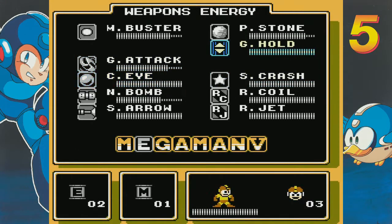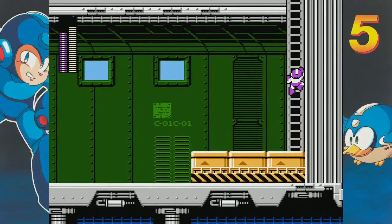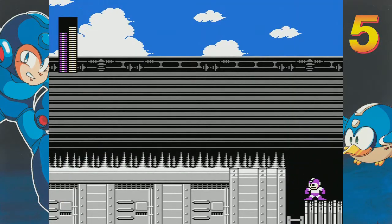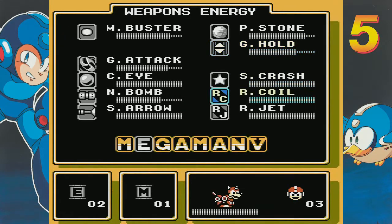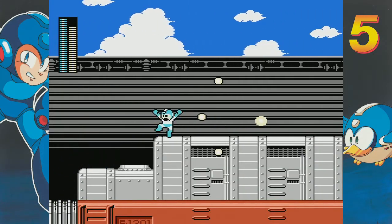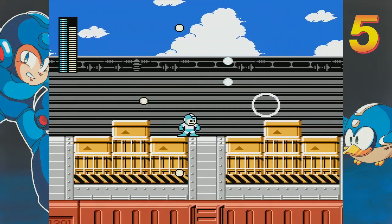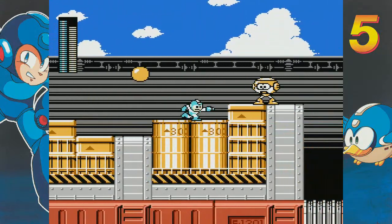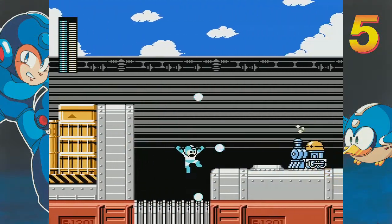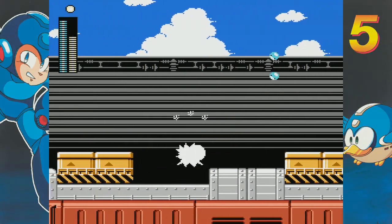We got another A there. Mega Man — I know how to spell. That A stands for... actually, you can get that A without using Rush. Speaking of using Rush, he's just going to get me killed doing that. It looks weird to have a room there with all those spikes to the left. You can Rush Jet over there and you'll find absolutely nothing — there's no secret room or anything. That would have been a spot for a secret room. It totally looks like there should be something there.